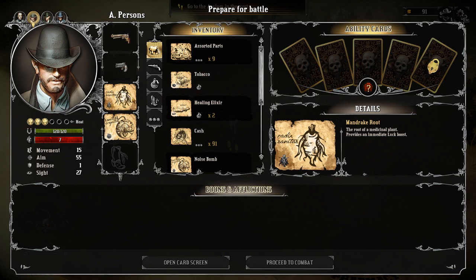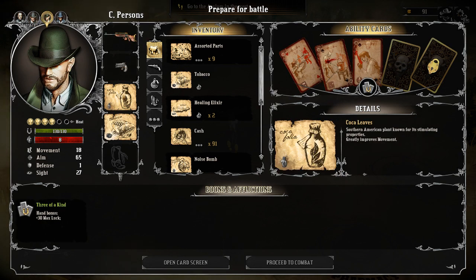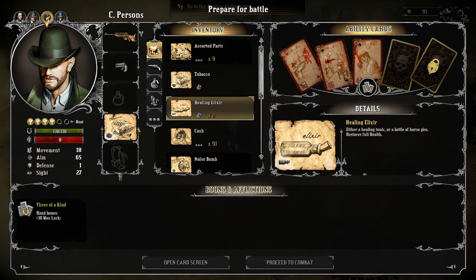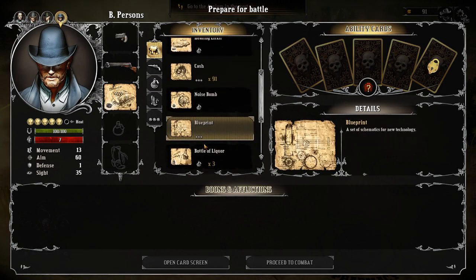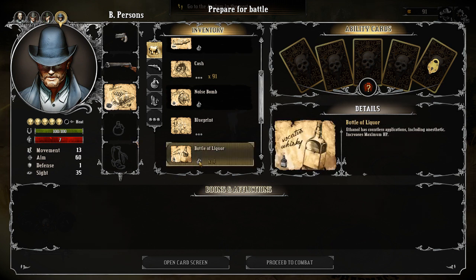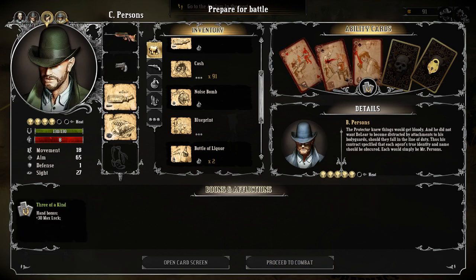Let's look at the items: Mandrake root provides an immediate luck bonus. We've got the loud bang again. Coca leaves greatly improve movement — we probably don't need that — but greatly improved aim is good for our sniper. A bit of tobacco never hurts. We can give him a healing elixir as well. I've usually found that most scenarios don't require many consumables; the scenarios seem pretty easy. One item increases maximum hit points, which is a good idea. With that, our three stooges are correctly outfitted.